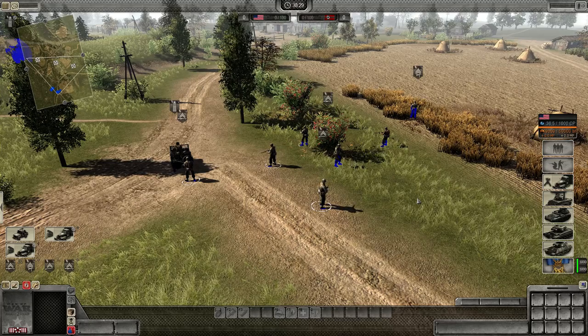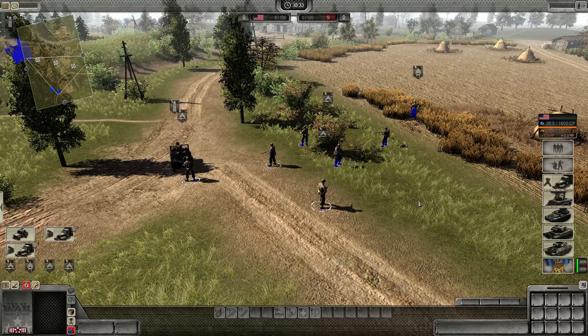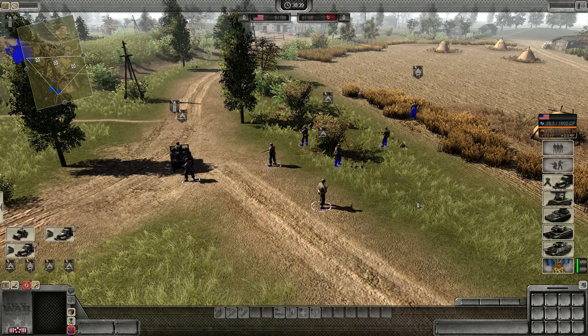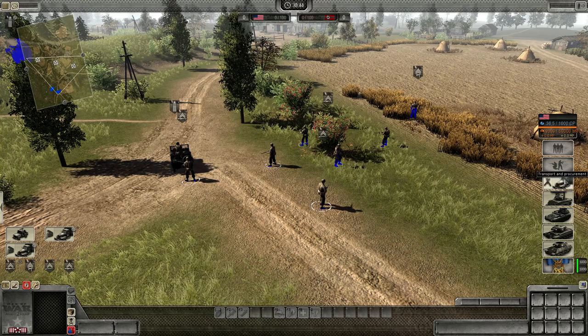You can also re-arm and arm your infantry by calling an ammunition truck. Generally you'll do this if you need a lot of ammunition or a specific type of ammunition you cannot find on the battlefield. To do so, on the right here the third button from the top is the transport and procurement button, represented by this truck.